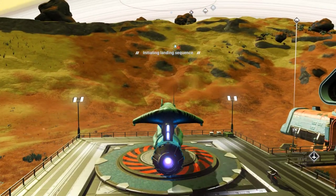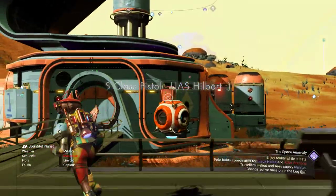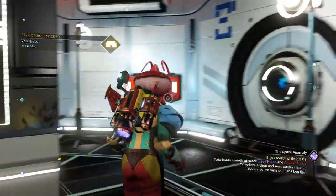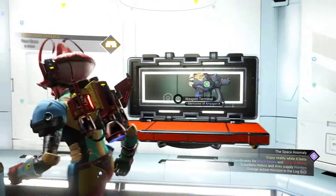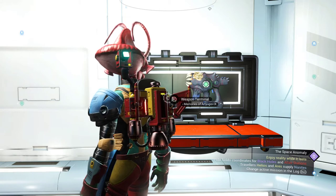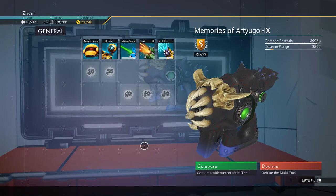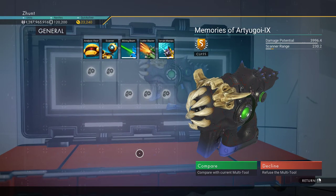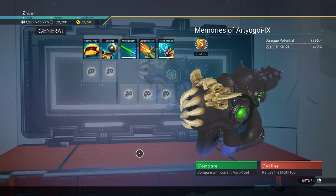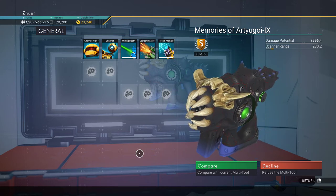Just rock on down to this line of settlement, which I'll show you the coordinates for at some point, and you can grab this little pistol if you like. The Memories of Artyogoi 9 — nice S-class. I like the ones with the teeth and the little bones on the side. Nothing else spawns in the system in this S-class cabinet, but it's worthwhile — that one's quite nice.